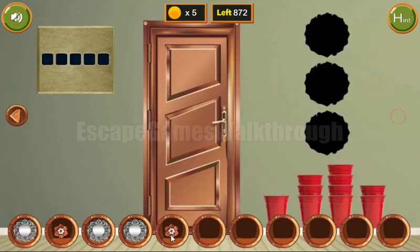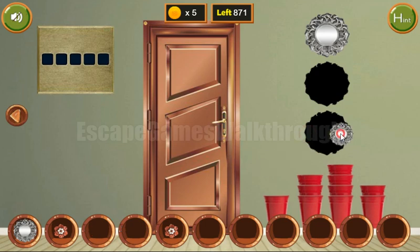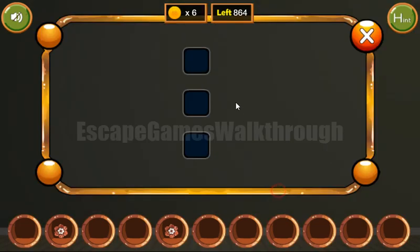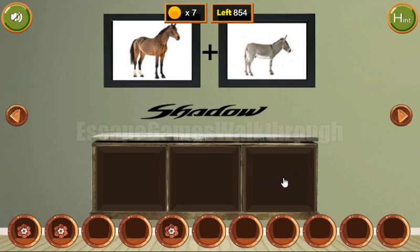We've got the third plate, and all three plates we can place here to get a color hint: green, red, teal. We've got another flower and a coin.